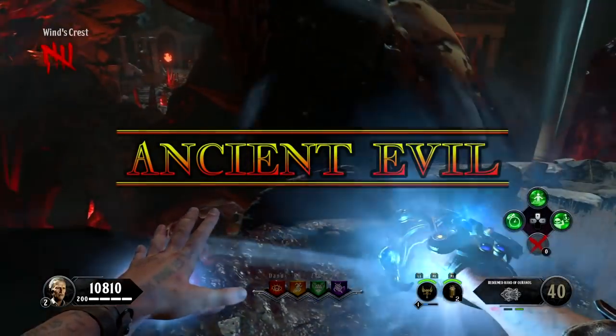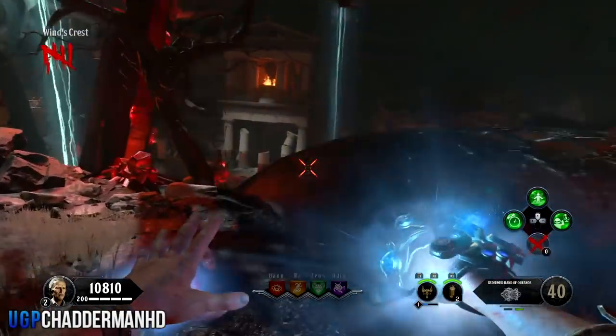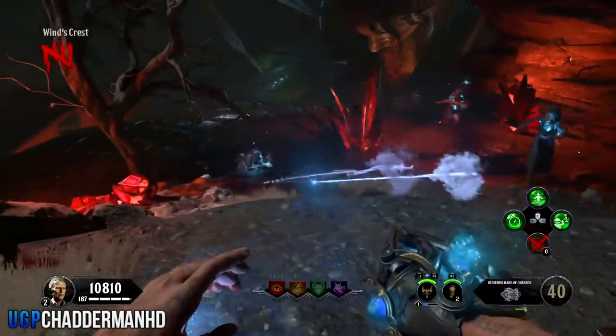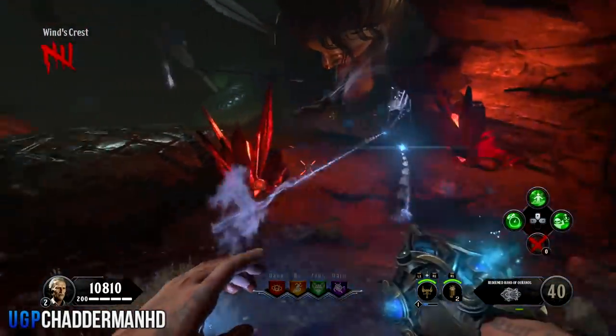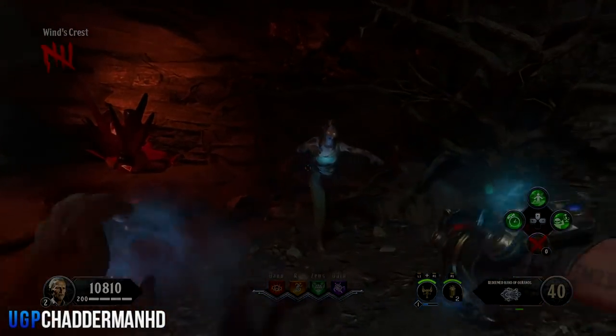What is going on everybody, my name is ChannelMHD and welcome back to another video. We are on the new Call of Duty Black Ops 4 Zombies DLC 2 map called Ancient Evil. I'm about to show you today how you guys can obtain the god hand wonder weapon called the Uranos.